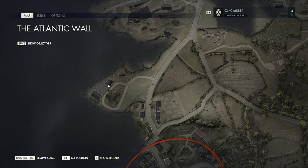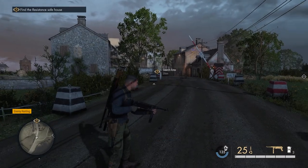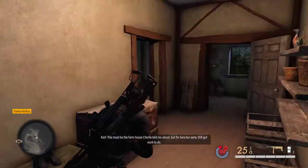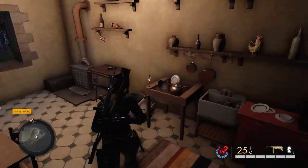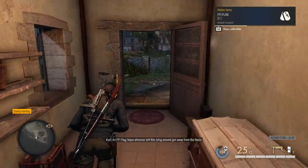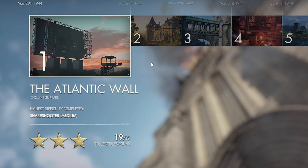For the final collectible, head to the exfiltration point. Go into the house before the barn where your exfiltrate marker will be. Stay on the first floor and head over to the kitchen area with the pots, and you'll find an FFI flag — that is the final collectible in the Atlantic Wall mission. I hope you enjoyed this video, found it helpful, and thank you so much for watching.